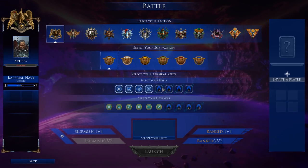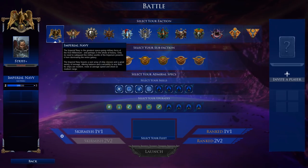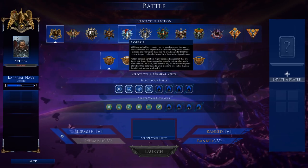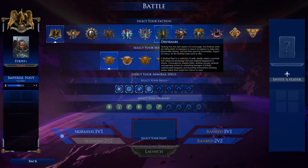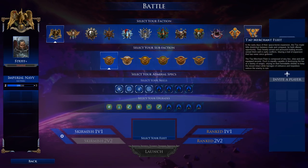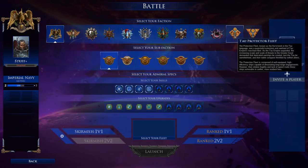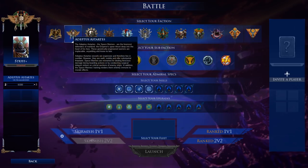We have to select our faction. There are quite a number: imperial navy, chaos, corsairs, Asuryani — which is basically the Eldar, renamed apparently for copyright reasons — necrons, tyranids, two versions of Tau (the protectorate fleet and the merchant fleet, one from Games Workshop and one from Forge World), Adeptus Mechanicus, and Adeptus Astartes Space Marines, also renamed.